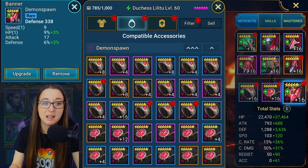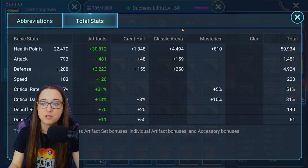So this is a clan boss build all the way. I will quickly show you my total stats on her: solid defense, solid HP, the right speed I need for my clan boss tune. I don't have her built for resist because it's clan boss, but I know a lot of people go resistance for Duchess.